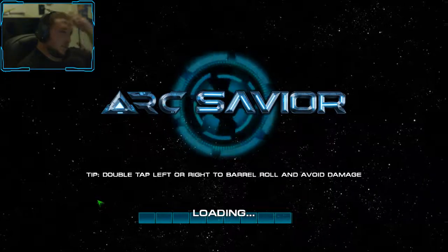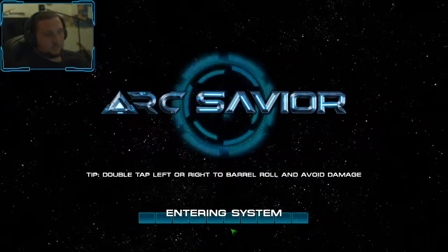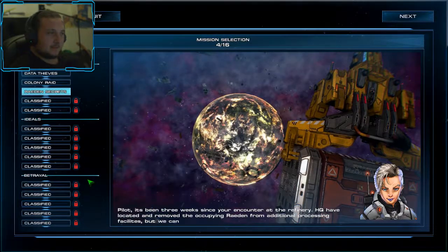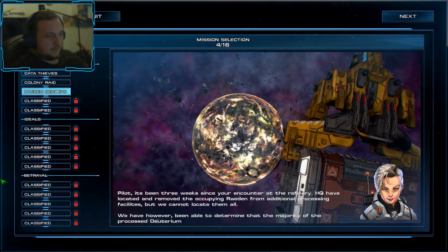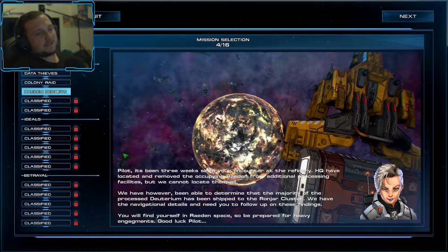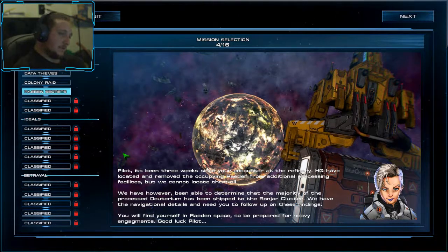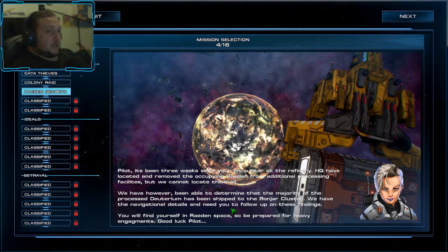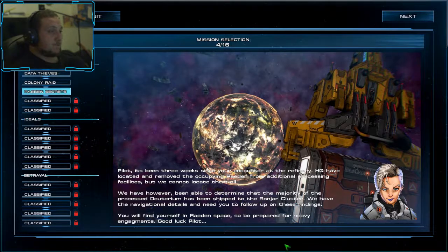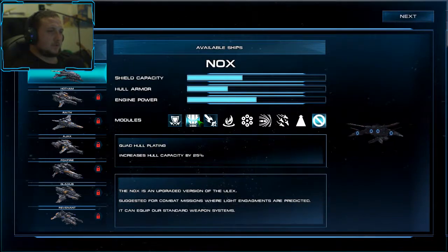So we were left off where we destroyed the Raiden station or whatever, and HQ has located and removed the occupying Raiden from processing. So I'll go into a mission where I find myself in Raiden space apparently. Let's see if I actually got a new ship shield core upgrade.